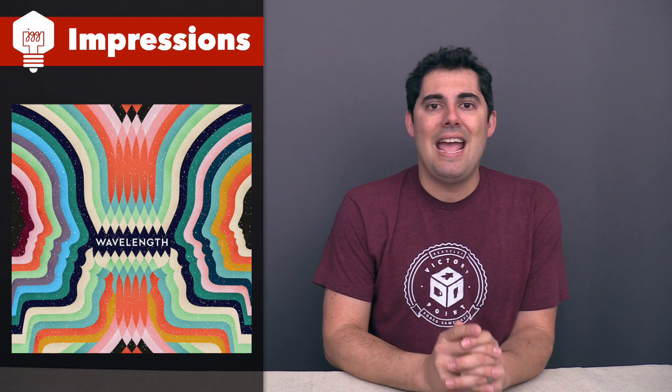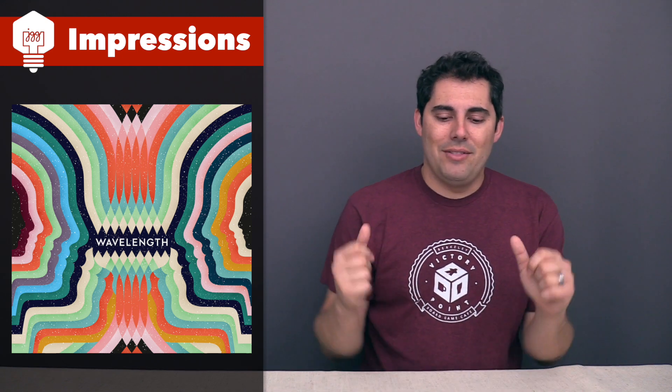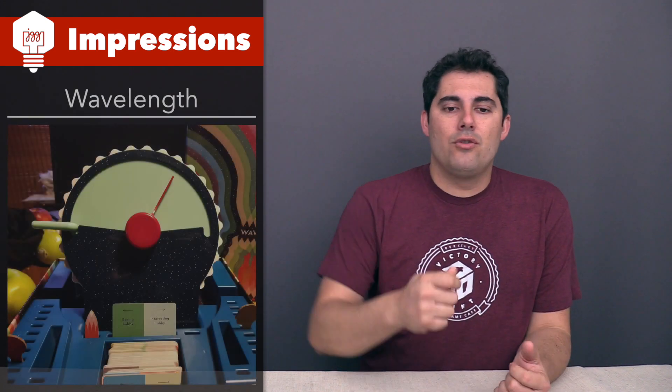The fourth and final game I'll be talking about is Wavelength. This is a new party-style lightweight game that came out recently and has been getting quite a bit of buzz, and I've been able to play it a few times. It's a team-based game — you split the room into two halves and win or lose as a team. On a turn, a single person on one team is the clue giver. They draw a card giving them a range — something straightforward like short to tall, or stranger like dog names versus cat names.